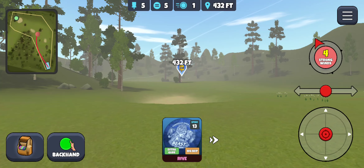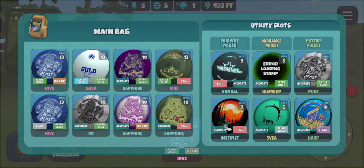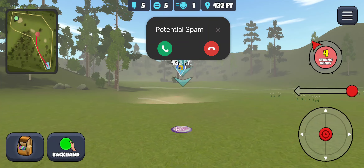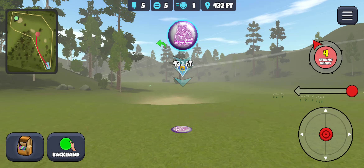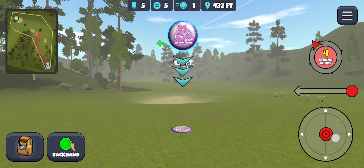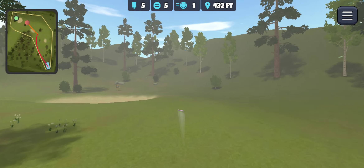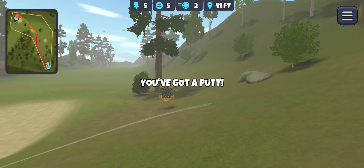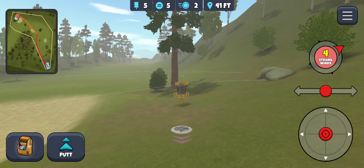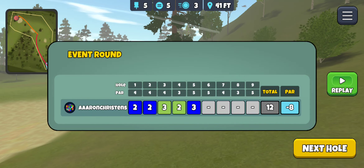Trying to decide what to throw here — should have plenty of distance even with the Sapphire, going to go with the glide or the Skip Sapphire. Middle chevron on the basket, then a bunch of anhyzer to keep it off to the right, hopefully getting a nice big skip. Oh, there we go — a little too much turn but that's better than missing left. That one scared me, it was setting up to spit out on me but it didn't.